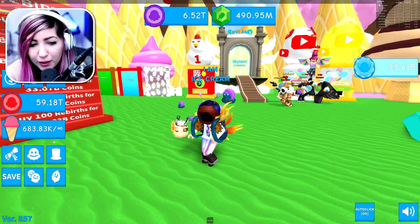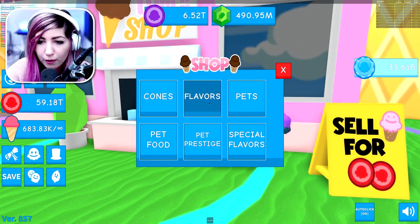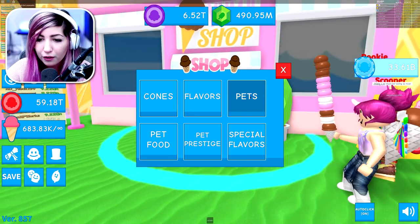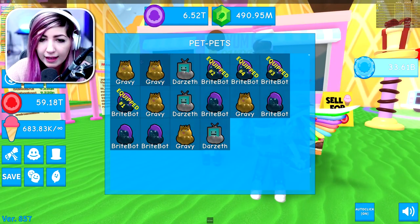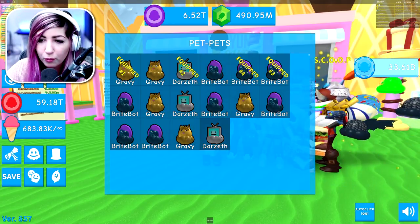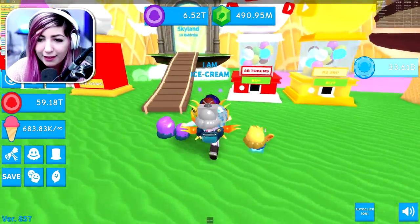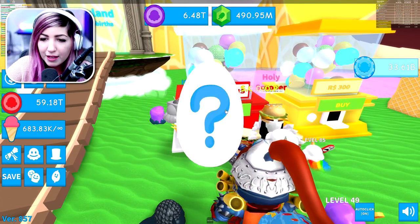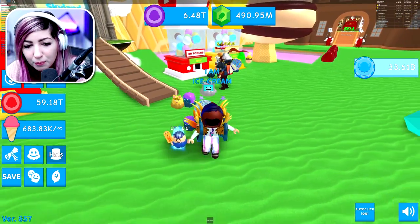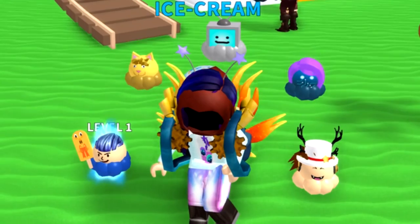I'm gonna equip all of them just so we can see them all. I'm going to equip Bluso as my main pet because it's the most powerful one. Then we're going to open up our pet pets and equip one of each so I can have every YouTuber pet equipped. Wait — I have to open them twice! Good thing I have a ton of coins. Yes! I got it! We got every single YouTuber pet equipped right now. This looks hilarious!